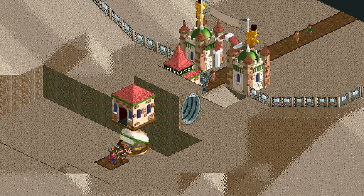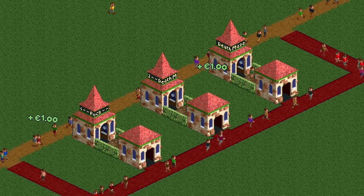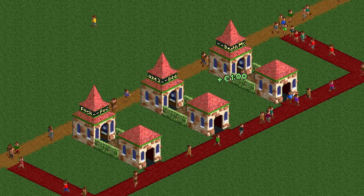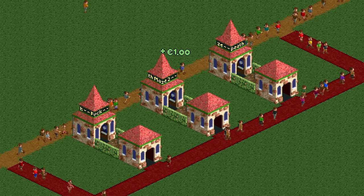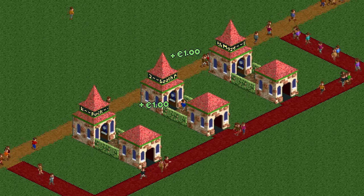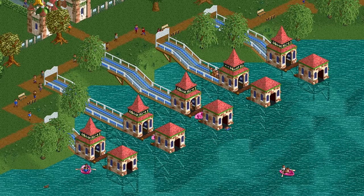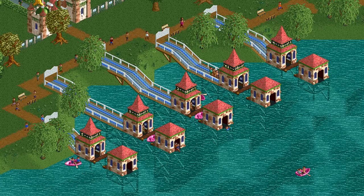To use fewer tiles we need a smaller ride. The current ride is four tiles big, but three-tile rides — one tile for the ride itself and two for the buildings — are possible. The one-tile death maze is a classic example and is the only fully functional one-tile ride, or three tiles if you count the buildings. You can also have a one-tile boat hire, but you'll need plenty of water around it for it to actually work.